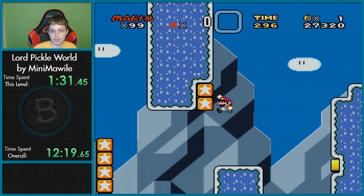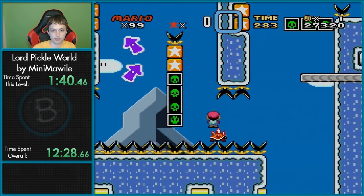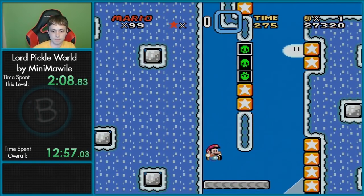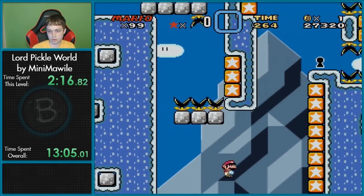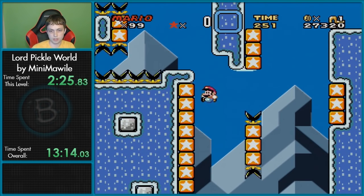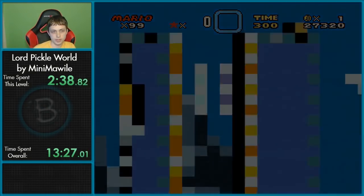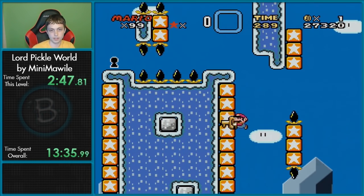Wall jumps are so weird. They work, but they're not the same as New Super Mario Bros. because you can't slide on the wall like you do in that game, so it works a little differently. There we go. There's a key. Keyhole. Can I jump with that wall jump while holding the key? I can — okay. I was like, this is gonna be crazy hard, but this won't be too bad.